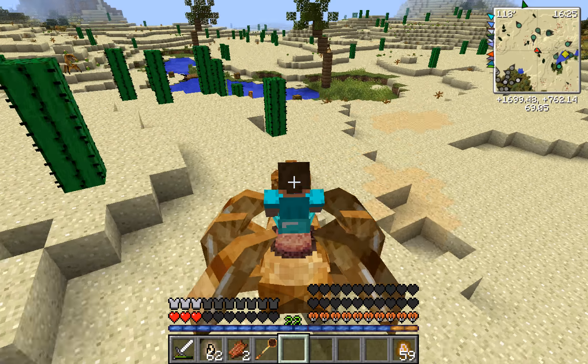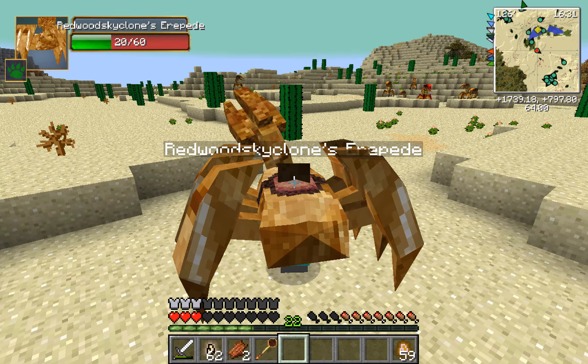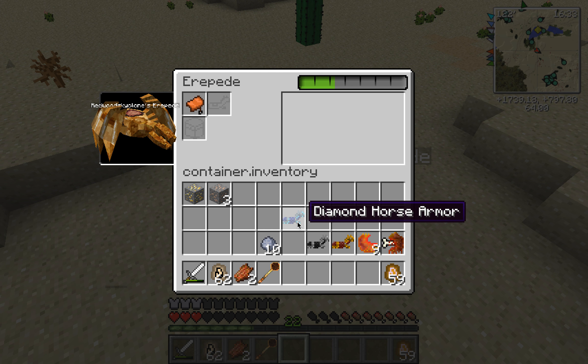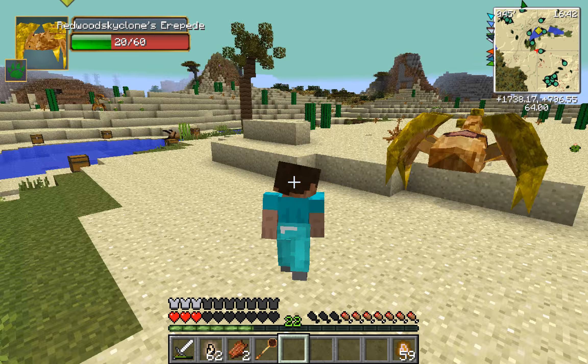Let me show you how fast they go on normal ground. Look at this. You see they go a lot slower. And then let's give you armor, dude. This diamond looks really cool. Iron. And then gold. I'll go with gold - you look really good with gold.